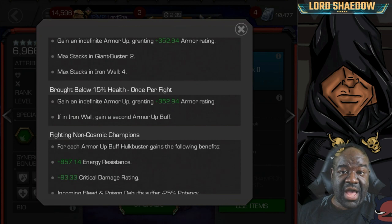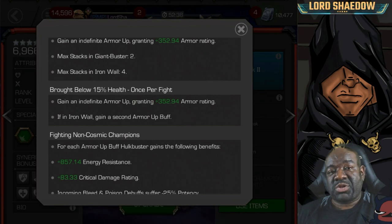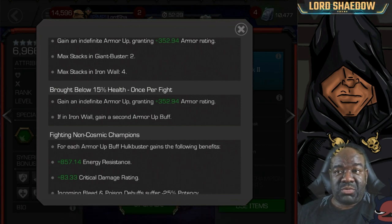This next mechanic is not the signature ability — anytime you go below 15% health you gain an armor up. As a defender you get a second one. When awakened, these armor ups cause him to take less damage below 15% health so he has more survivability and can survive long enough to heal.